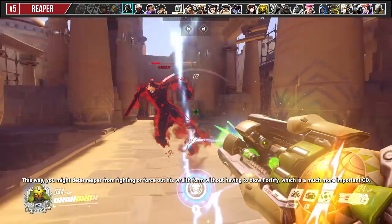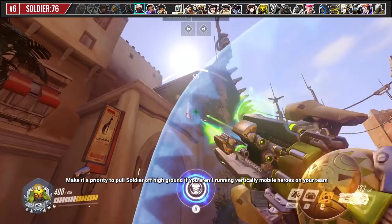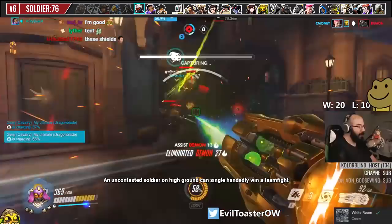Make it a priority to pull Soldier off high ground if you aren't running vertically mobile heroes on your team that can contest him, such as D.Va, Winston, or Genji. An uncontested Soldier on high ground can single-handedly win a teamfight, so it is important to keep an eye on him if he nears an edge.